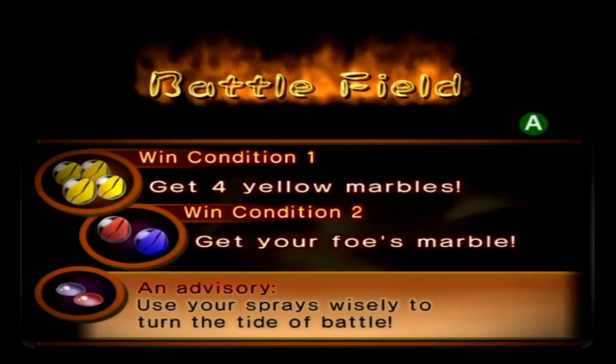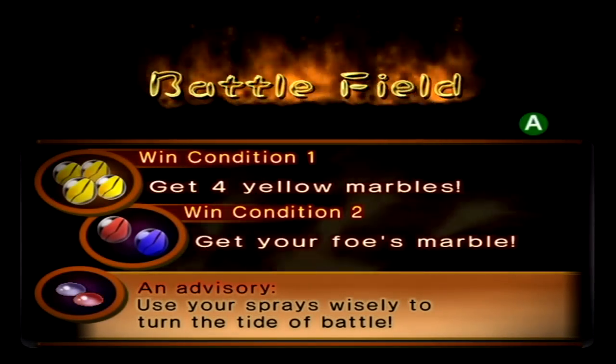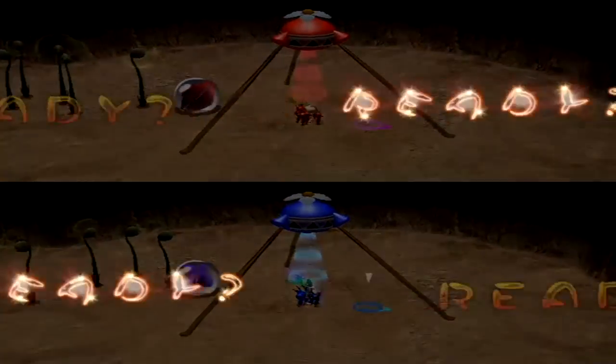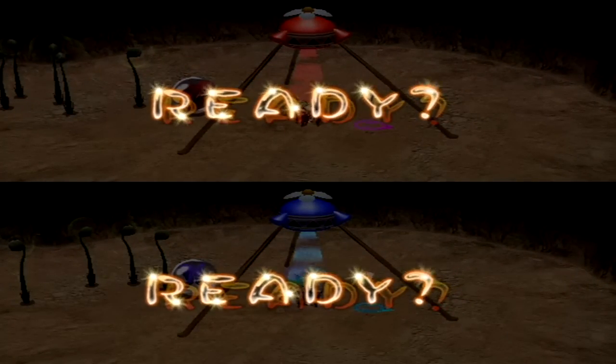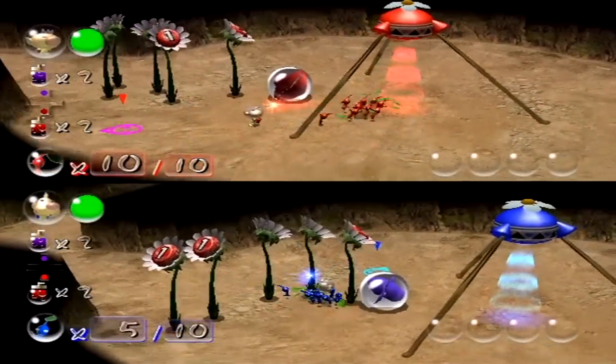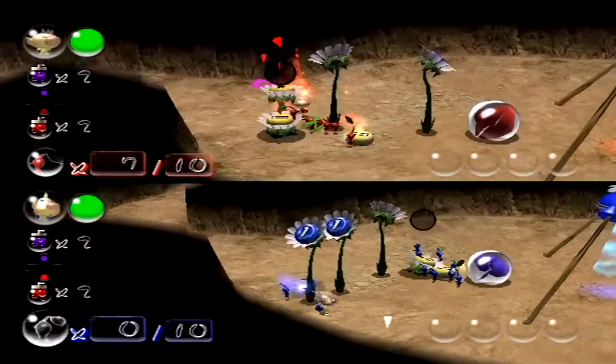Now the way that these battles are going to work is that you can win one of two ways. You get four yellow marbles that are hidden in the level, or you get the red marble in Olimar's base if you're Louie, or the blue marble in Louie's base if you're Olimar. So it's like a capture-the-flag type game, but there's another way you can win. Anyway, starting off.